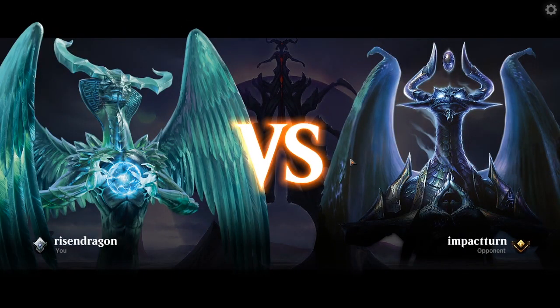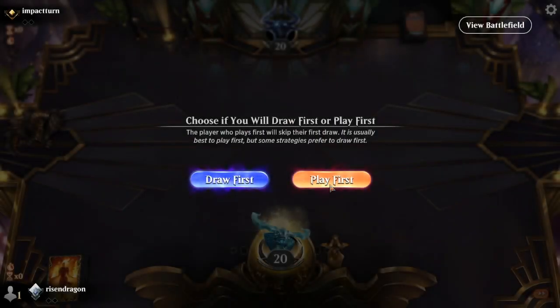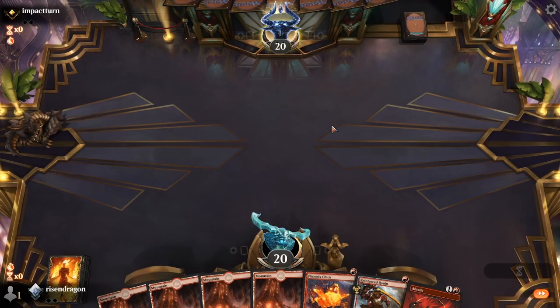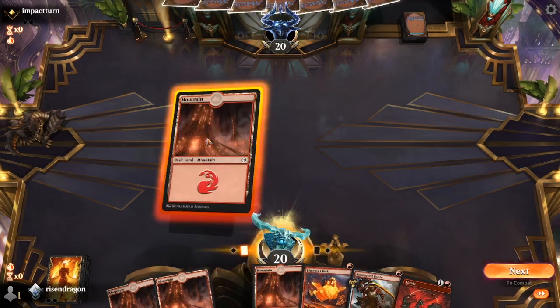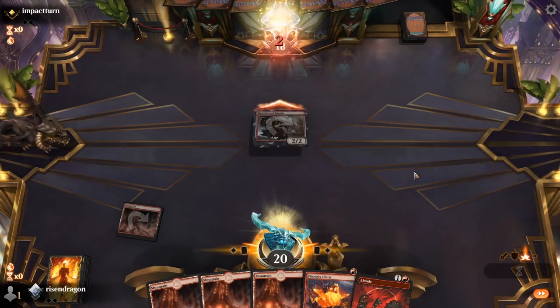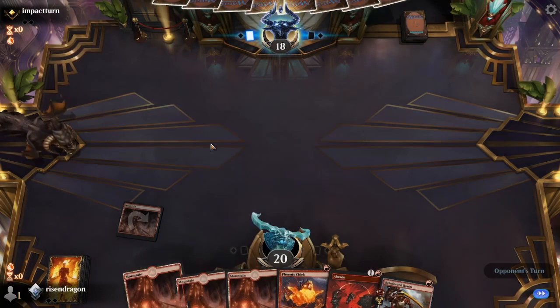We are against Naya Fight Rigging for our best of three matchup. We are on the play. The hand is land-heavy but it sets us up real nice. Reinforced Ronin swings in for big damage.